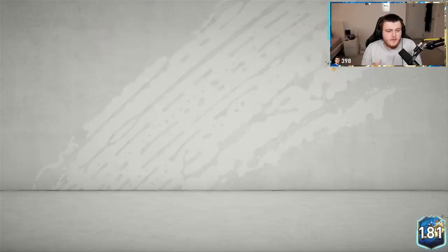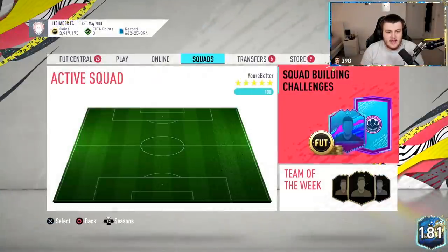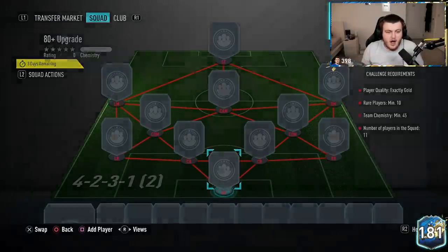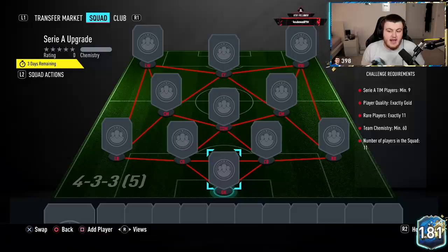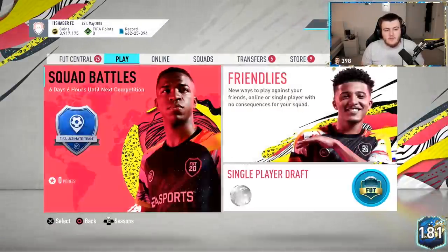For the 80 plus upgrade you need 10 rares and 1 non-rare from any league and you get a player pick — all selections in the player pick are 80 plus. For the Serie A upgrade it's an 81 plus Serie A 2 players pack. You need 9 rares from the Serie A and 2 rares from any other league. They're not the worst in comparison to what we've had before.